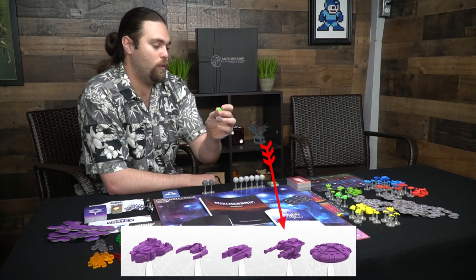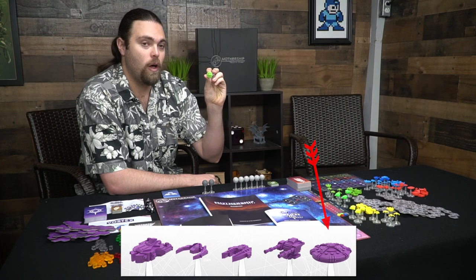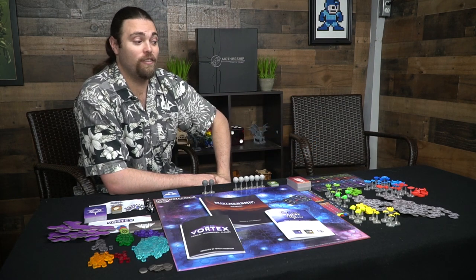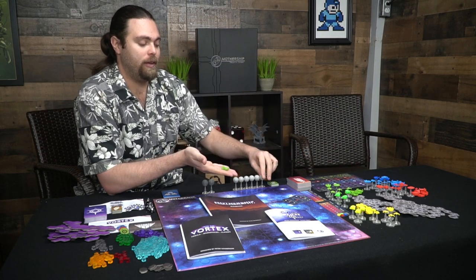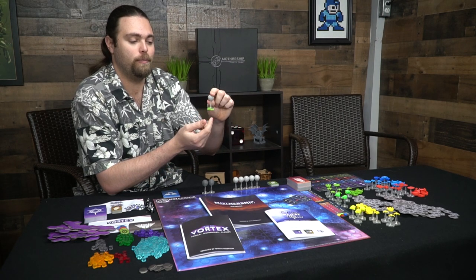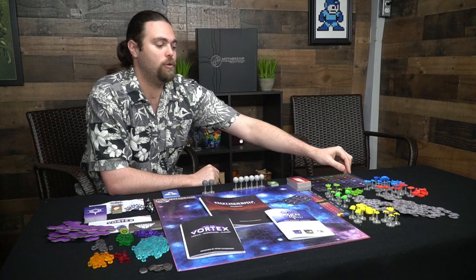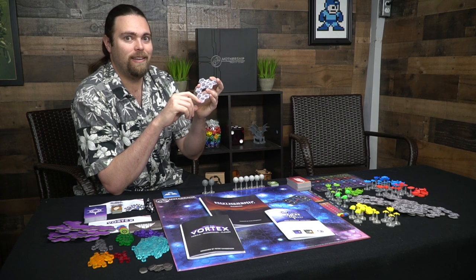You've got your mothership — the biggest miniature — then bombers, then fighters. The two other unit types are guardians, which are little turrets, and your colony ship, which is technically the largest piece but doesn't move. If your colony ship is destroyed you're out of the game; you also lose if all your other ships are dead and only the colony remains. Little tokens let you claim planets and gas planets once you capture them.